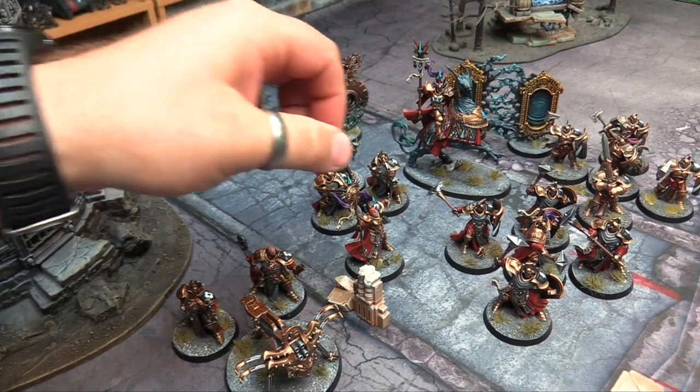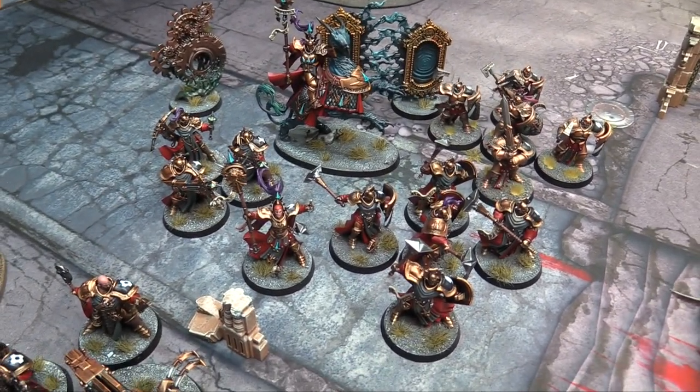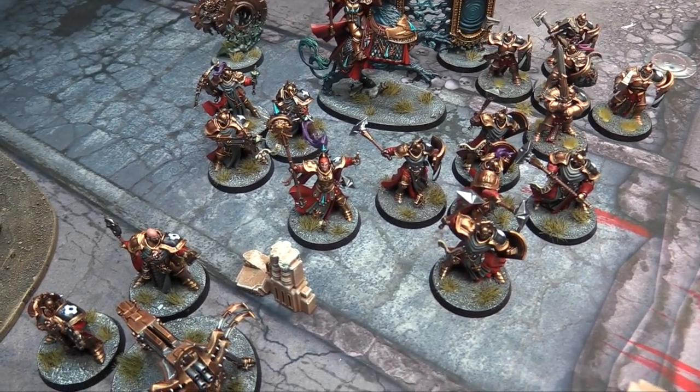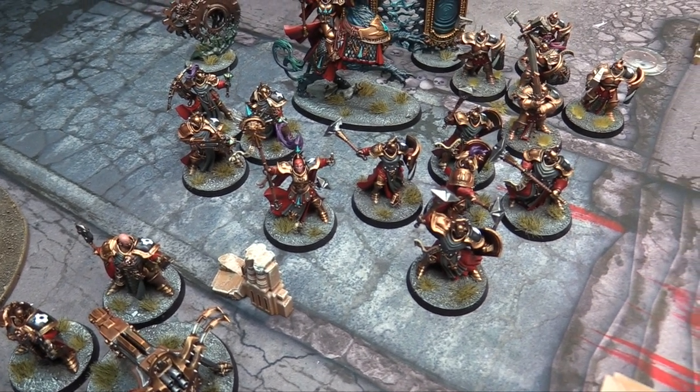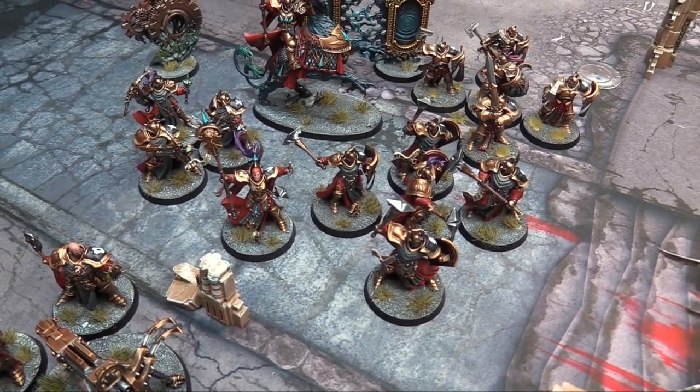They can activate their hammers with lightning to reroll failed hits, or activate their shields to reroll failed wounds in the combat phase. His command trait allowing them to do both in one turn makes them like super Liberators. Then we have the Knight Incantor — she has almost identical abilities to the Lord Arcanum. They can both cast and dispel one spell. She also has the Spirit Storm: every enemy unit within 18 inches takes a mortal wound and then they're all minus one to run and charge.